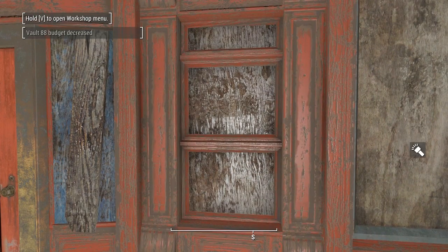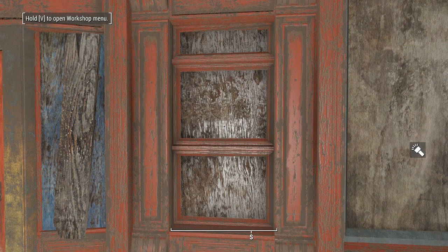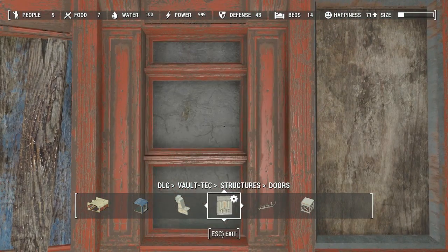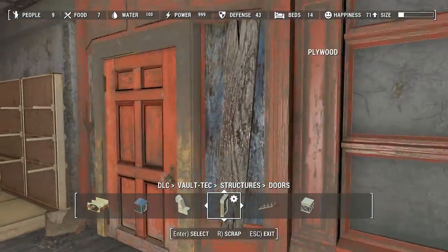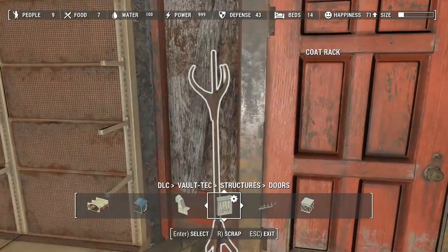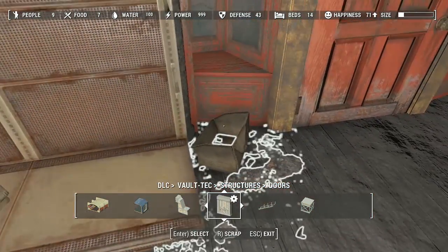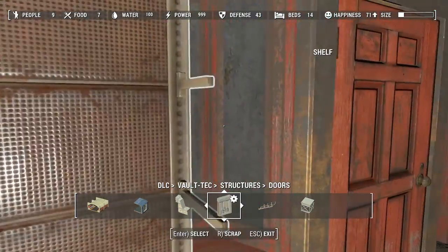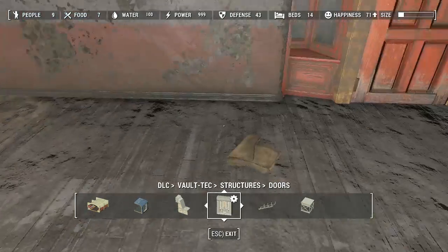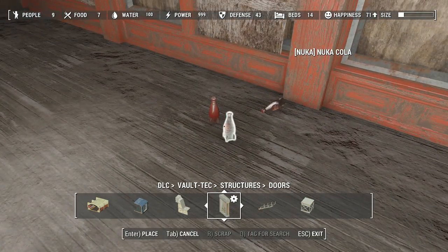I think by scrapping this it's going to give us the white void portal — oh no, it doesn't. Okay, that's probably for the best. I'm not really sure what I'm going to use any of this for. Also, there's no reason there should be concrete on the outside of this, because this does actually exit out into Boston. But whatever — who am I to judge?